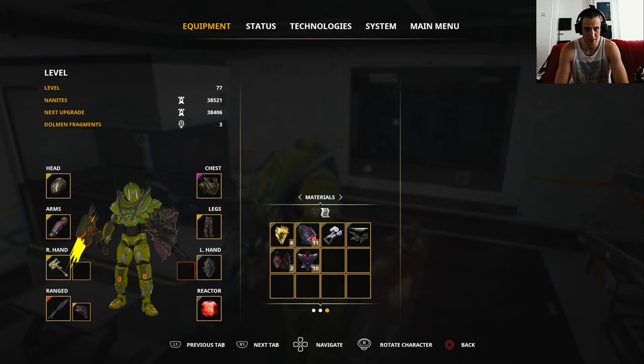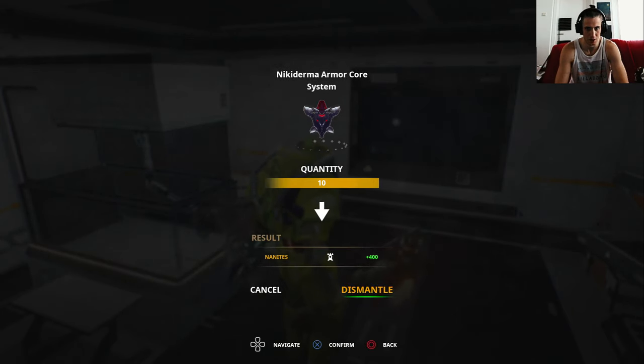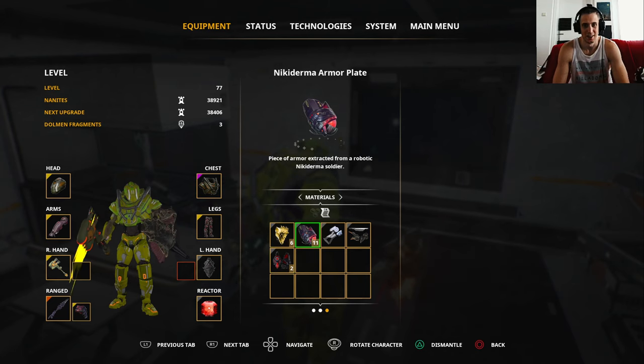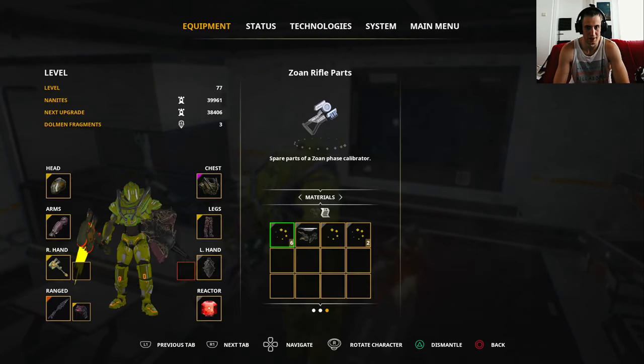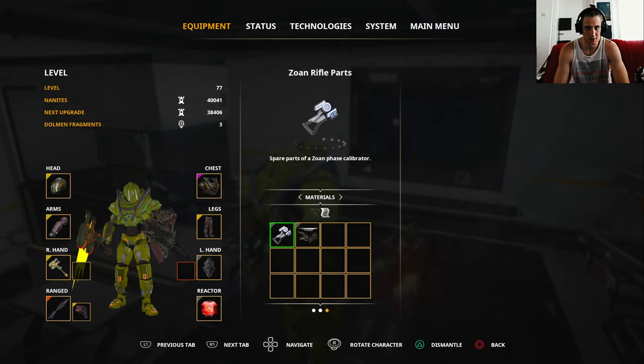You can dismantle the stuff you don't need — like Nikidermia armor, if you don't use Nikidermia armor, just dismantle it. You get nannies, as I call them, and can probably afford your next level up. Most of the stuff you don't really need anymore.